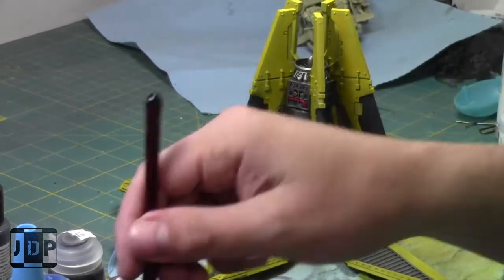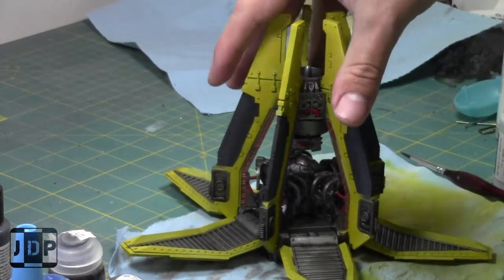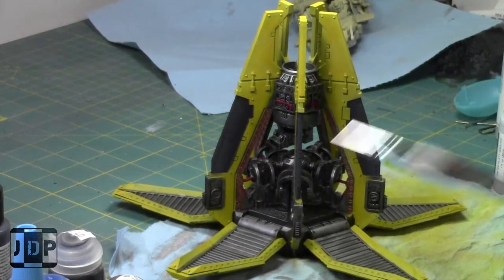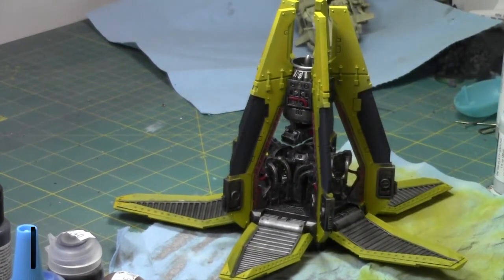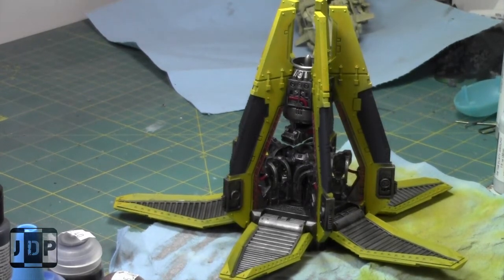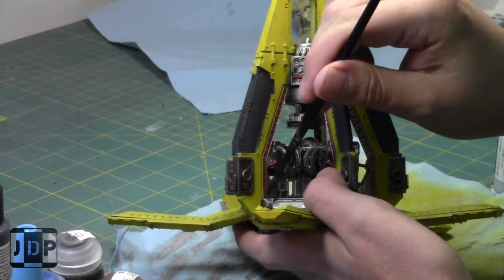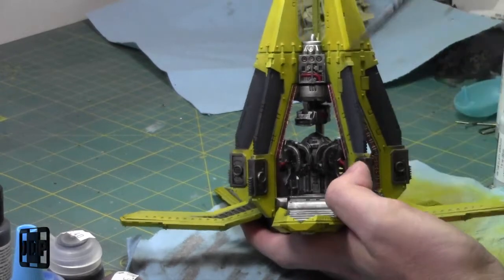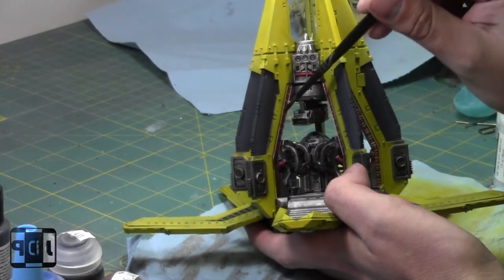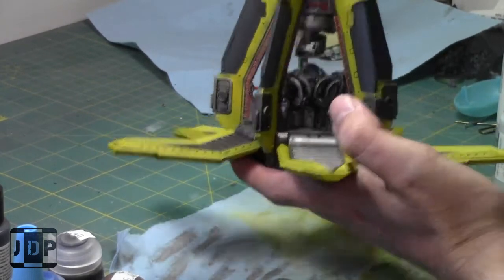Okay, so all the reds are painted now. I'm going to take an Agrax Earthshade and hit all these areas with it, then let it dry. I can get this model done — I'm excited. I really do love how Agrax Earthshade works with brass; it turns out really nice.